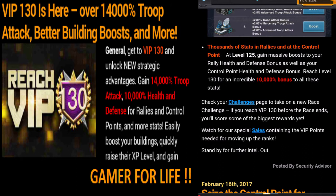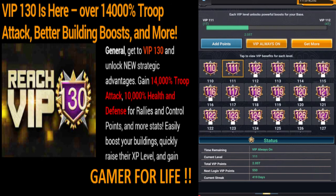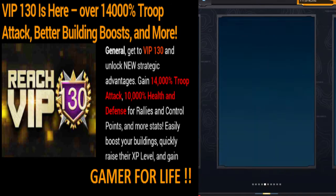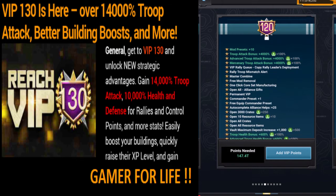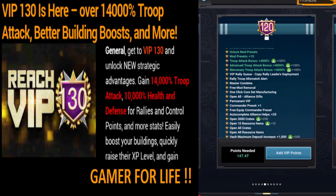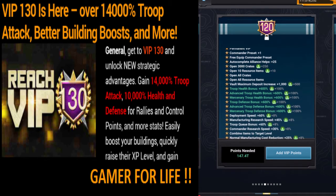On level 120, as you can see, there's a selection menu with preset mode — presets 10. Troop attack is 4,000, and troop attack for mercenary is also 4,000. We have troop defense 600, and troop defense 600 as well. All right, level 121.